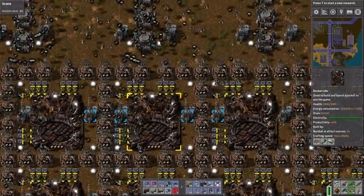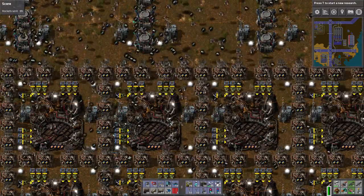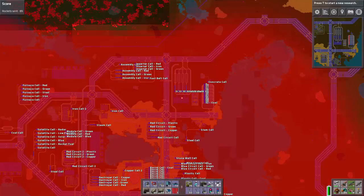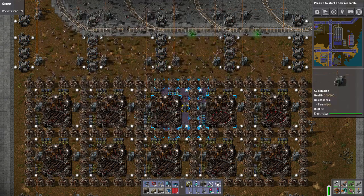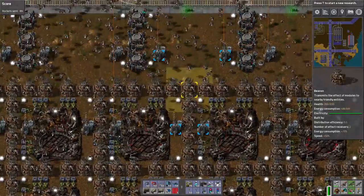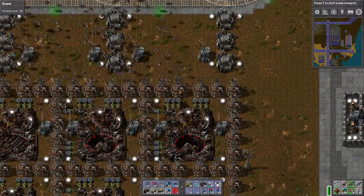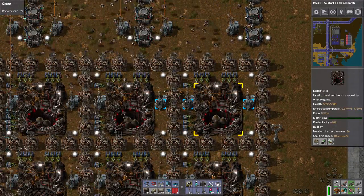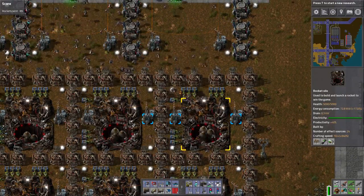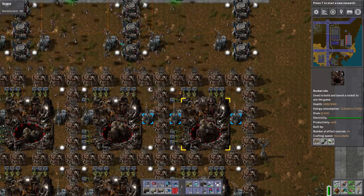Look at all these guys — these are like our blood cells delivering all of the stuff. Actually, I guess the trains would be the blood. Whatever, don't take the analogy too far. That is a lot of robots. But since then, I was a little bit burnt out on this series. I had spent 250 hours or so on this map, which was like a third of my entire time spent in Factorio — all on this one map.